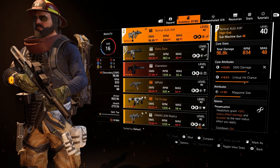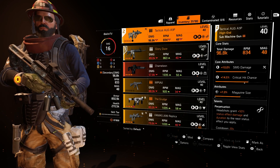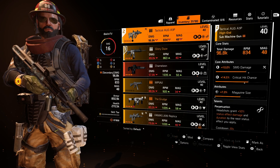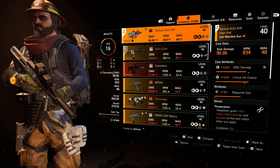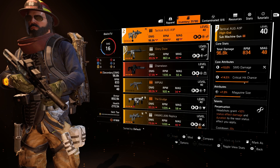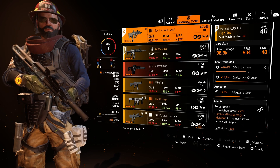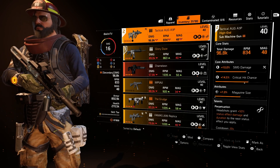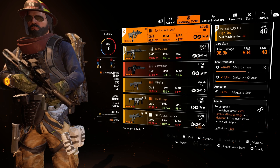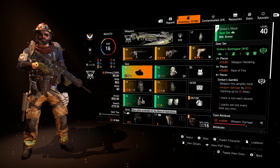I'm still looking for a proper secondary weapon. The current one has almost 97,000 damage, 15% crit, and 7% magazine size, but the SMG damage was only around 5.5% before I recalibrated it. It's not ideal for the build and will likely change. I'm waiting until I rank up enough to unlock one of the named MP7s or named Vectors from the season pass.